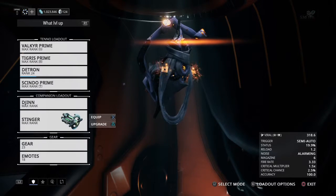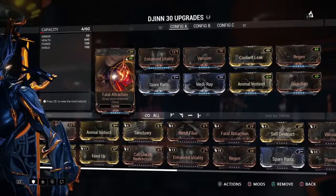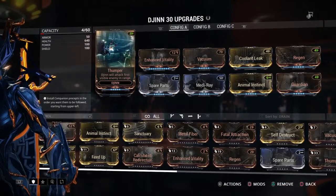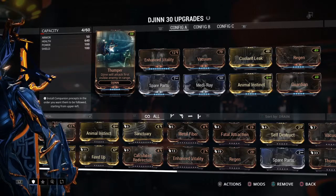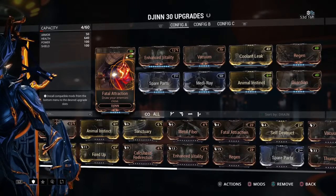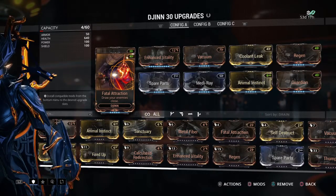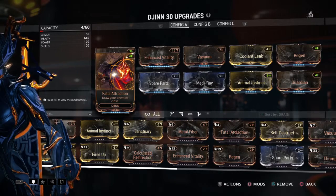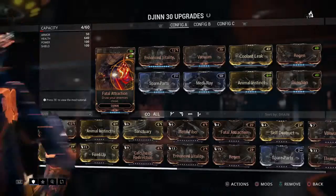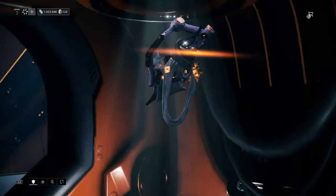Yes, it's a Djinn weapon. If you don't know what the Djinn is, of course, his two presets are Thumper — attack enemies visible in range — and Fatal Attraction — draw your enemies close. So he's definitely not someone that you want to spy with for you. But anyway, this isn't about him. This is about his weapon.